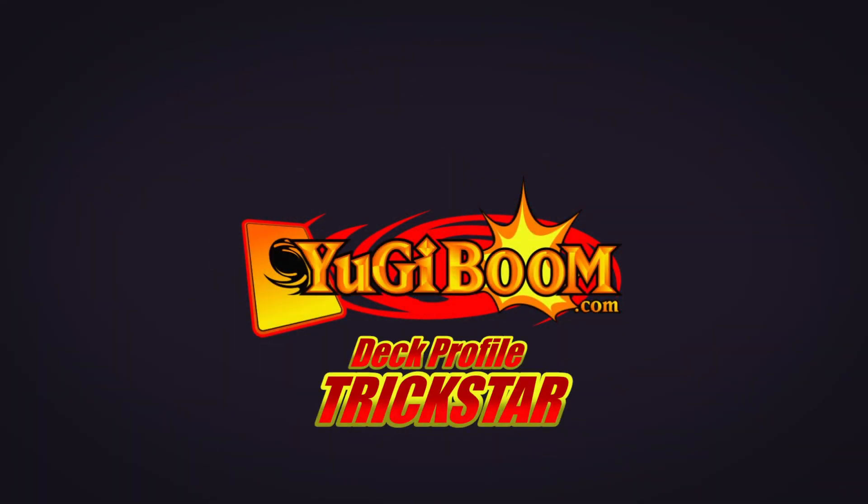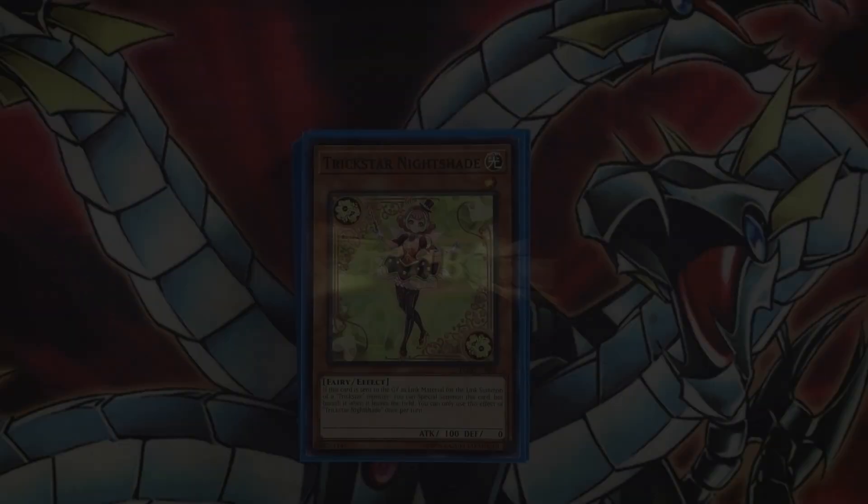A message from your fearless leader Lex Luthor — Trickstar Fairies! I've been playing Trickstars ever since the archetype first came out in the TCG. Big fan of this deck. I've taken my Trickstar Wind Witch deck to regionals before. You can check out the deck profile previously on Yu-Gi-Boom. But this deck has a new build — it's a 50-card build. It's pure light because I just recently got Photon Sanctuaries and wanted to test them out. I've been having a lot of fun with it. Let's get right into it.